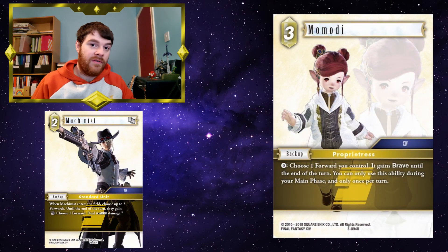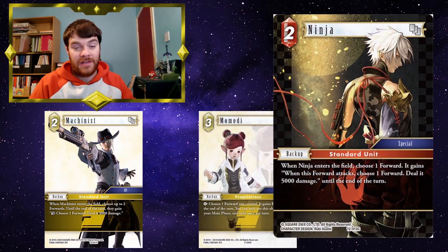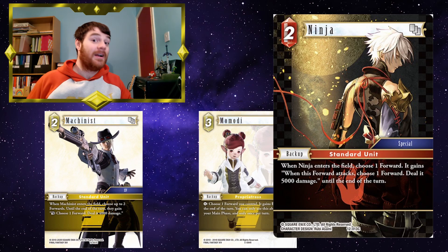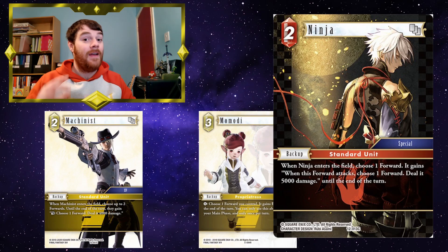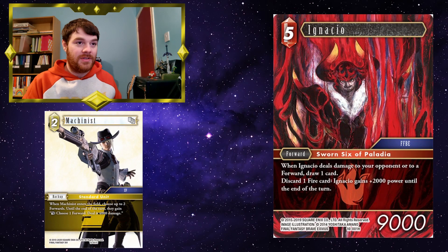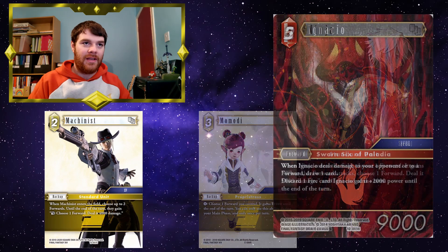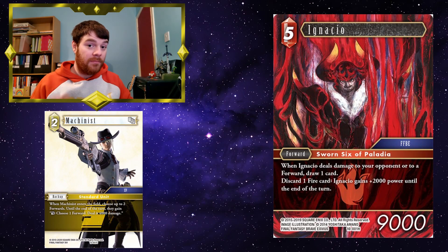Momody is great because if you give one of your forwards Brave and then play Machinist, that forward can attack and then dull itself to deal 4k to something on your opponent's field. You combine this with Ninja — you play Ninja onto the field, your forward now deals 5k when it attacks, you give it Brave with Momody, and Machinist gives it the ability to dull and deal 4k. You attack, it deals 5k, you dull it, it then deals 4k — that's a total of 9k to one forward, and your opponent still has the attack to deal with. Further down the rabbit hole, combine this with Ignacio — he attacks, deals 5k using Ninja, you get to draw a card, you then dull him with Machinist's ability to deal damage to another of your opponent's forwards and gain a card from that. Using Brave from Momody on Ignacio, that's 3 cards drawn, and you've paid 4k CP for Ninja and Machinist combined.